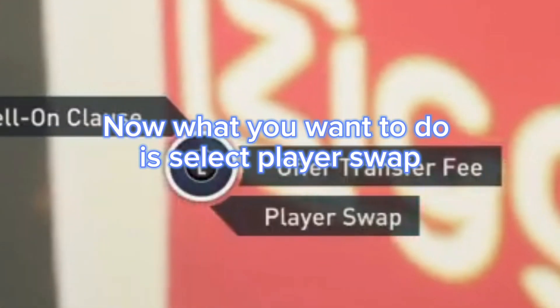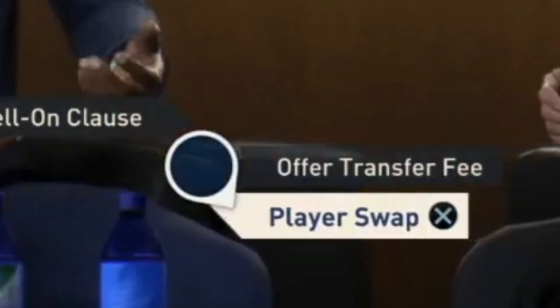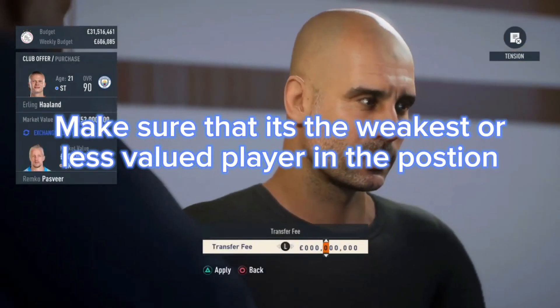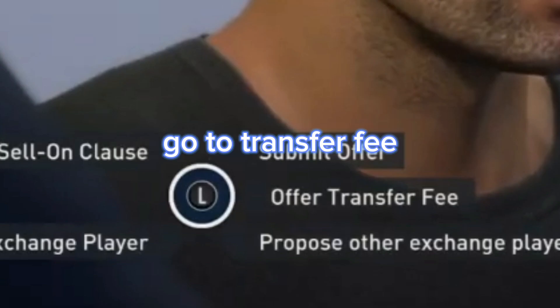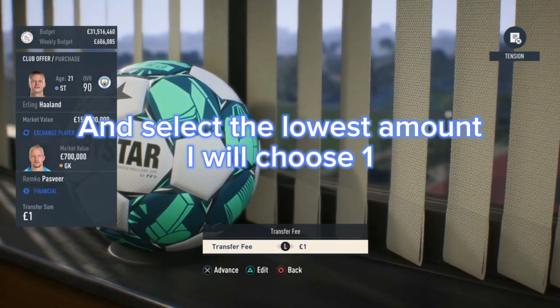Now, what you want to do is select Player Swap. You must now select whatever position you want to swap with. Make sure that it's the weakest or less valued player in the position — I will be selecting a goalkeeper, but you do not have to. Go to Transfer Fee and select the lowest amount; I will choose one.